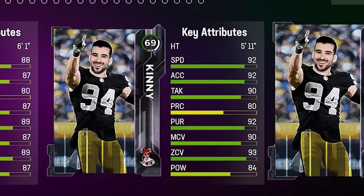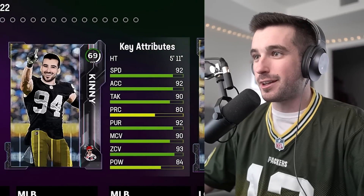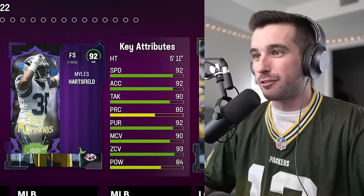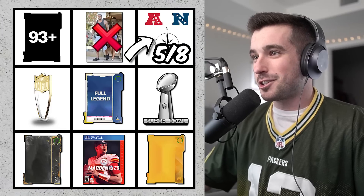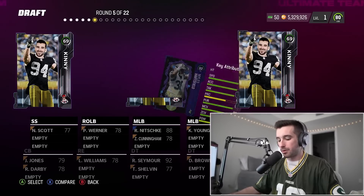We've got three free safeties, and we haven't picked one yet. The five-foot-eleven guy is super fast at 92 speed with really good tackling — that feels like an obvious middle option. The card reveal is a 92 overall Miles Hartsfield from the Panthers, and that's another division crossed off our list. 92 overall — I'm super happy with that one.